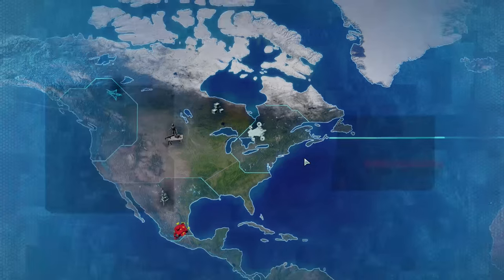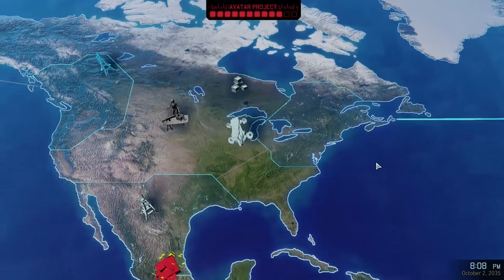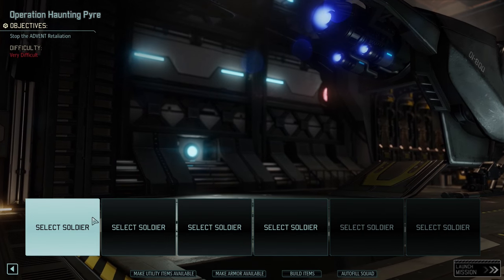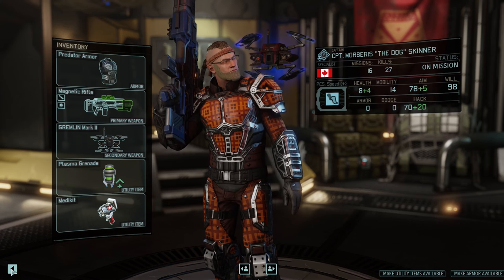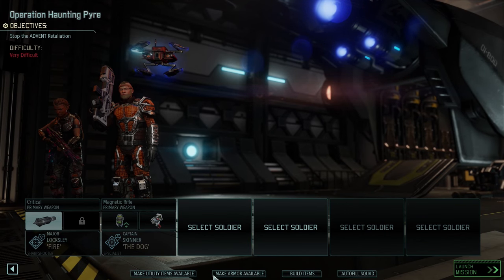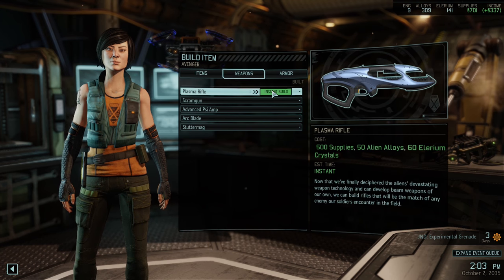Skinner's back, Looch is back. 15 enemies with an unknown enemy type — what could that frickin' be? Operation Haunting Pyre. Setting course for Mexico. Bloxley's in, Skinner's in — let's get you the medkit right away. Let's get the plasma rifles up and running. Here we go — this is gonna be good. We haven't had enough because it's 500 supplies, but we finally have some money.